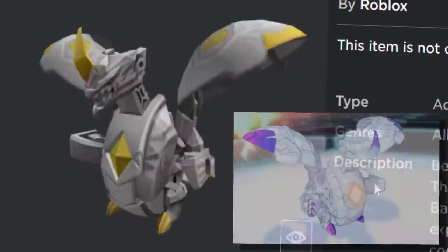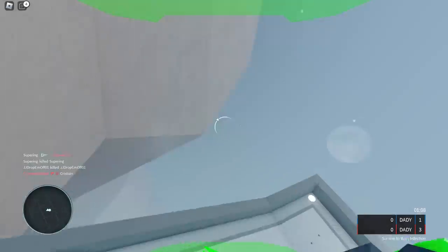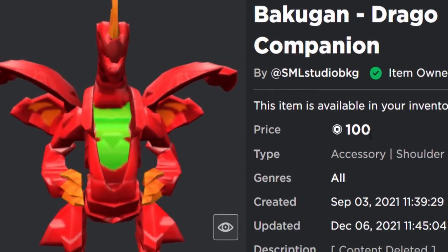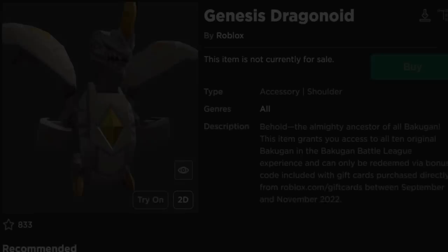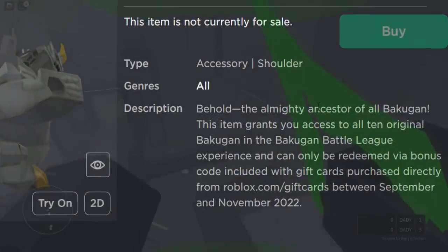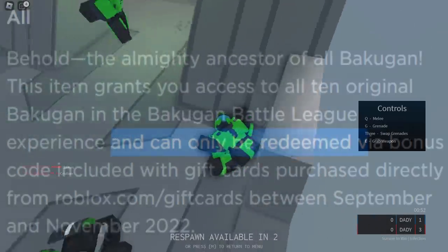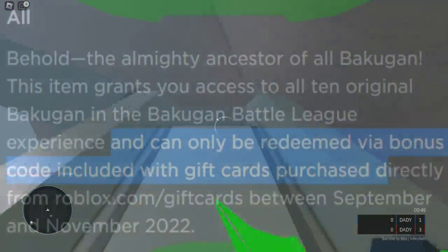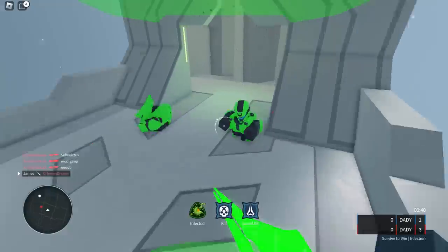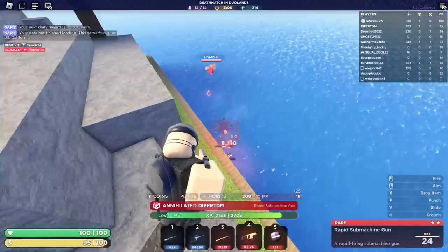Roblox players were even more disappointed this time because they thought this accessory was going to be free. This thing right here is the Genesis Dragonoid — if you don't know what this is, it's from Bakugan. If you were playing Roblox last year, we did have a Roblox Bakugan event, and by playing that event you could get the Bakugan Drago Companion for free. But the brand new Bakugan item is now a bonus gift card item. This item grants you access to all 10 original Bakugan in the Bakugan Battle League experience, and can only be redeemed via bonus code included with gift cards purchased directly from robux.com between September and November. Roblox really brought back sponsored gift card items, and I don't really know how to feel about that. I really feel like Roblox should have given this thing away for free.